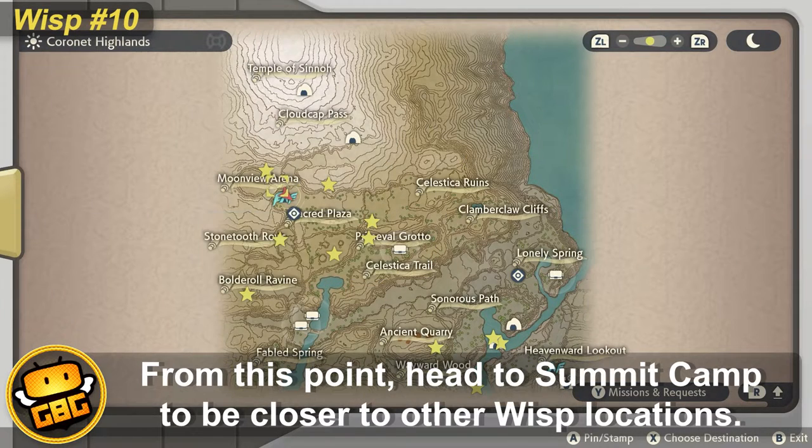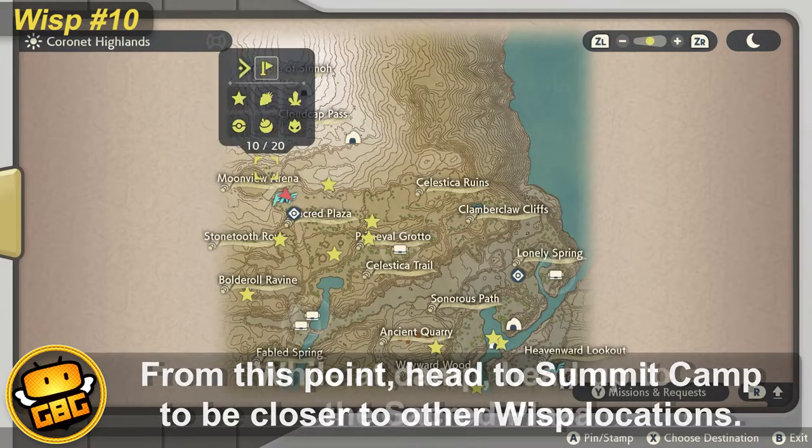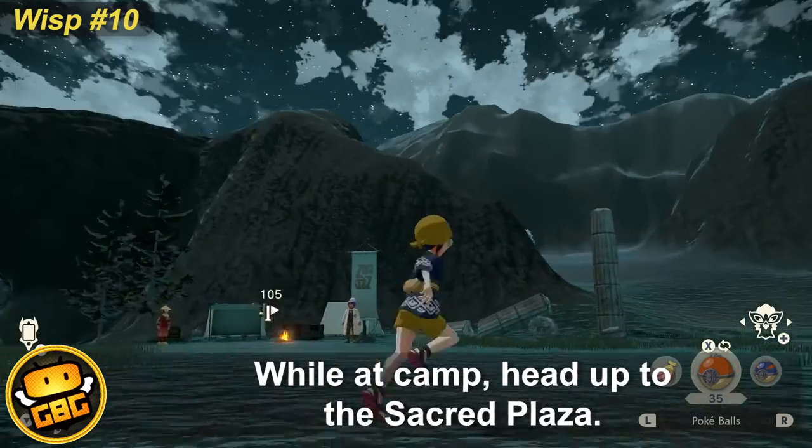From this point, heading to Summit Camp should bring you closer to the next set of wisps. From the camp, make your way to the sacred plaza.